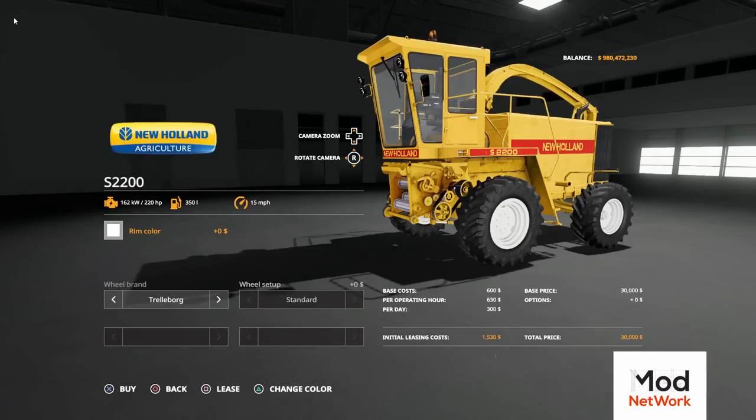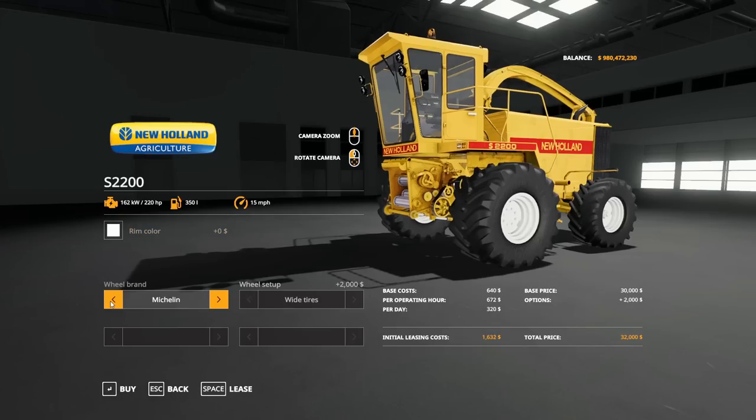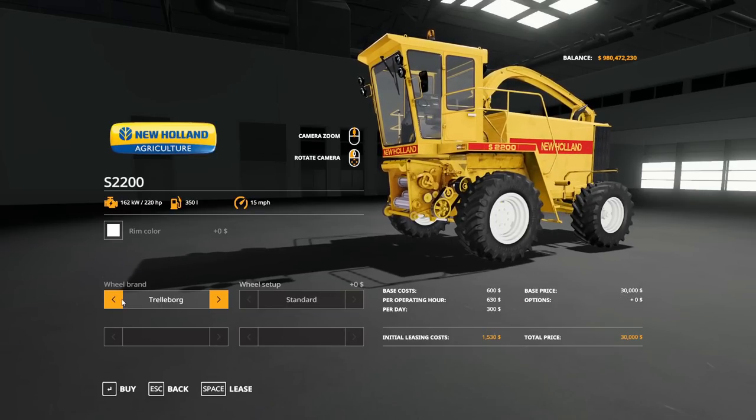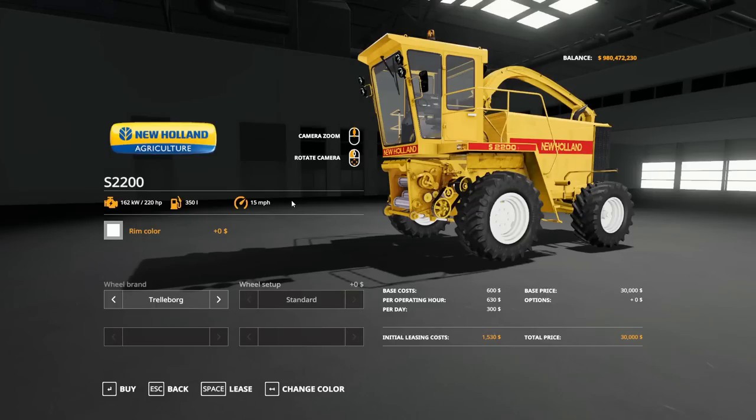You're going to find this in the forage harvesting section of your store. The S2200 has 220 horsepower — go figure — and holds 15 miles per hour. There's not a ton of options here; we just have some wheel options. You've got Trelleborg — kind of small — and the Michelins which are more of a balloon, wide style. That is it. The Michelins are an extra two grand, so it's $32,000 or $30,000. Rim colors are white or yellow with no change in price.